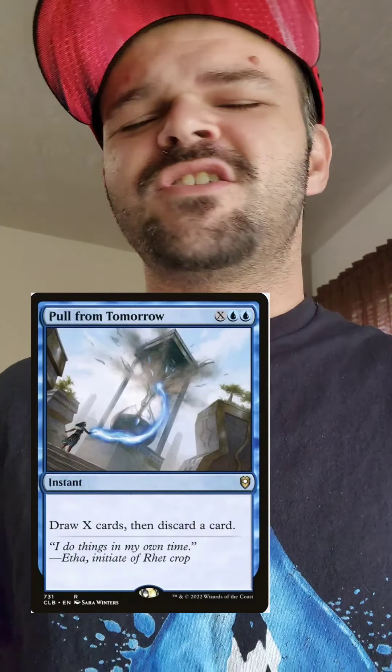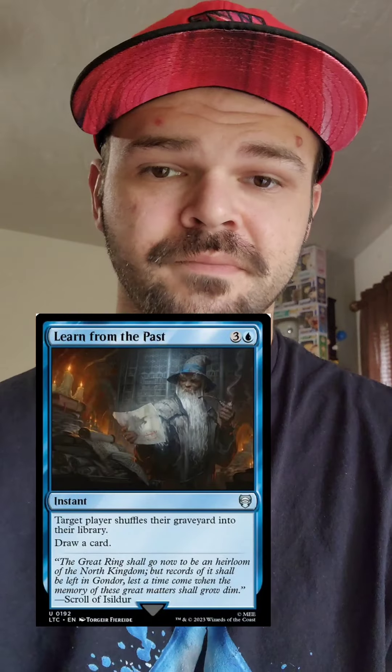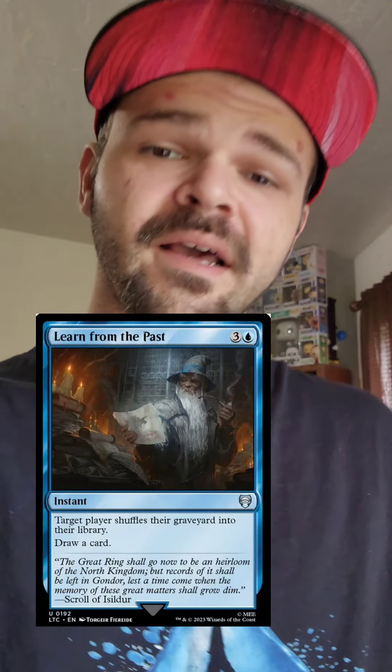We can all see how many counter spells are in the deck — we know you're a dirty blue player, you're going to be countering any threat anyway. Next thing I'm taking out is Pull from Tomorrow. You have so many draw spells in the deck, this card isn't going to give the value that the mana costs. Last instant I'm taking out is Learn from the Past. I'm not a fan of this card at four mana — taking it out for something better.